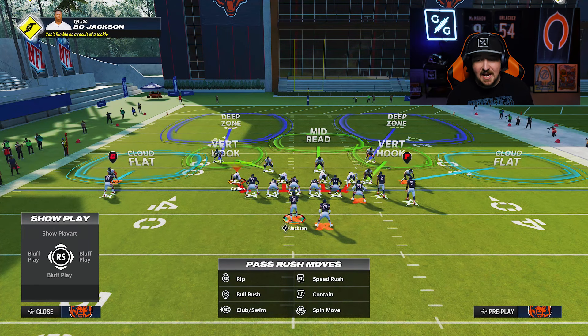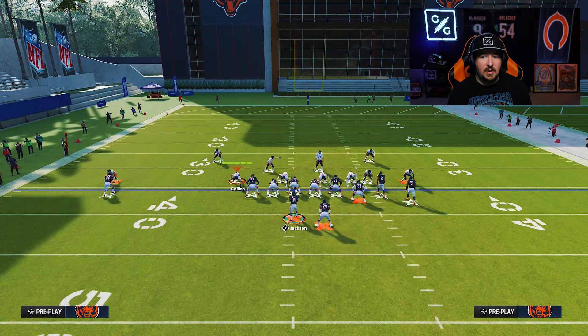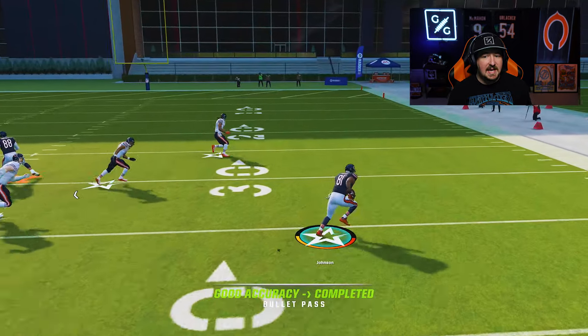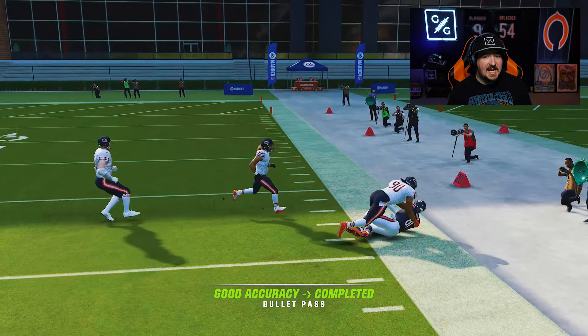Whenever you face this particular formation, you want to make sure that you are not just pressed. If you have your corner on the outside head up on that outside receiver, even if he's in a hard flat, there's a good chance that they are going to block him, which is going to make this throw to the outside quite easy. A lot of players really rely on this and will throw it pretty much all the time if you don't give them a baseline and press look.